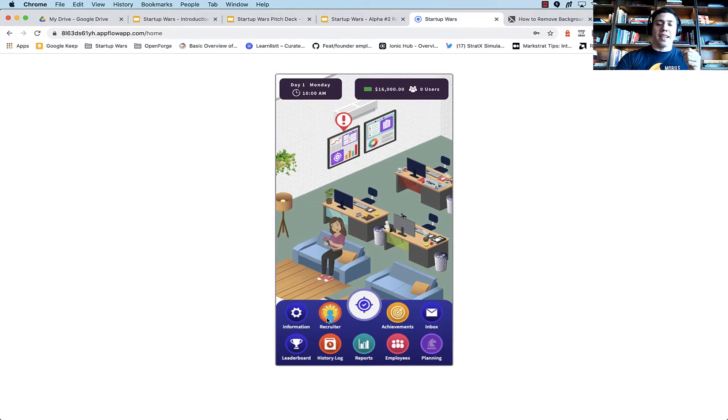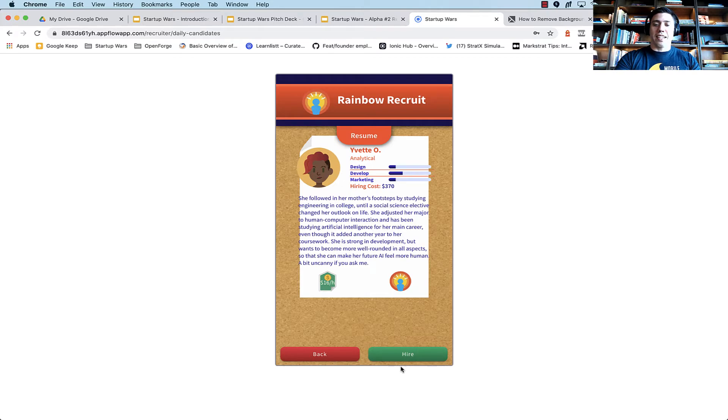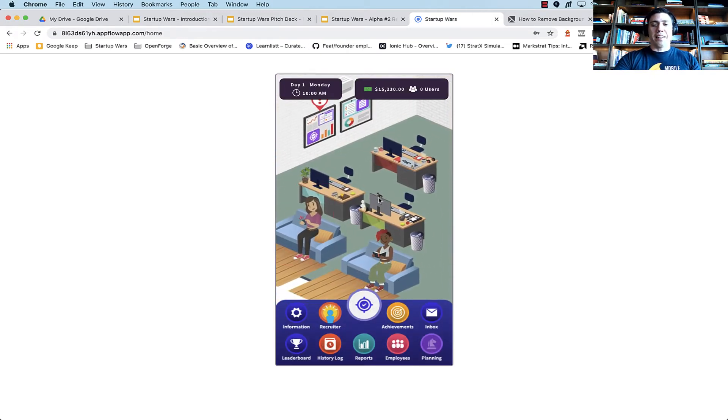We've also expanded the employee recruitment mechanic. If we go to the recruiter, Mrs. Laura Walters, and look for some new employees, we'll see we have a lot more employees now. You can refresh the list to get additional ones. Most importantly, the employee skills actually matter now. If we look at the design skill, the development skill, and the marketing skill — these are hooked up, and the player now has to be a lot more strategic about who they hire for what type of role. If they have a lot of development work, they might want to hire a developer; if they have a lot of design work, they might want to hire a designer. I'm going to hire Yvette here, and we'll go back to our office.